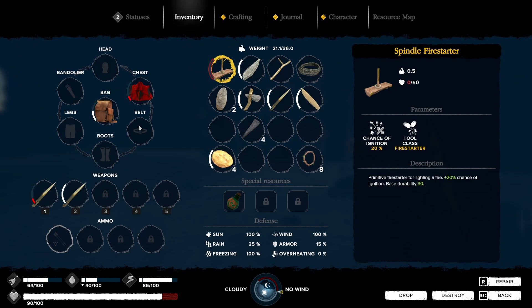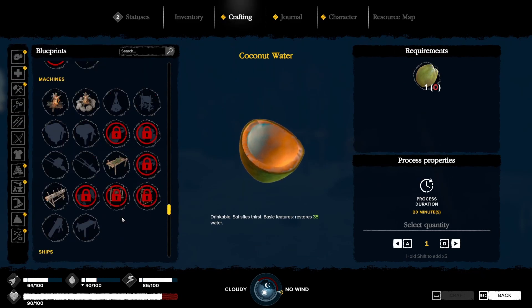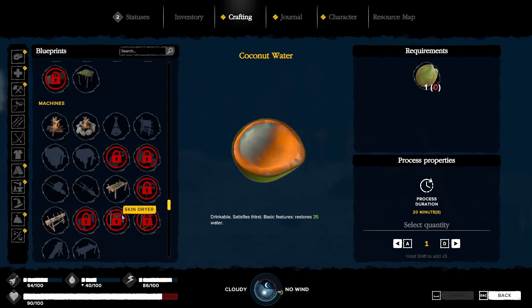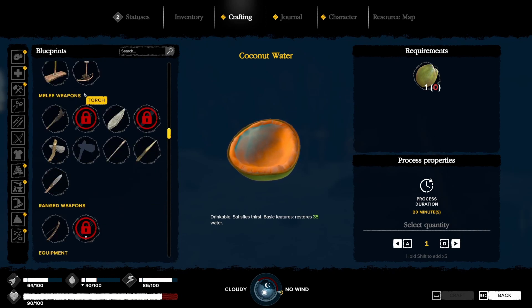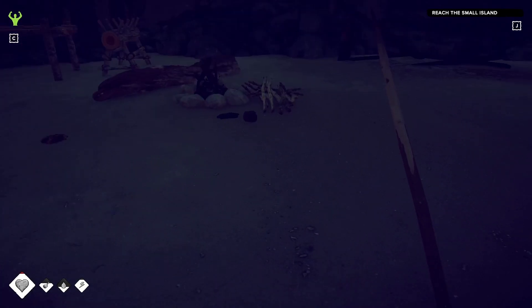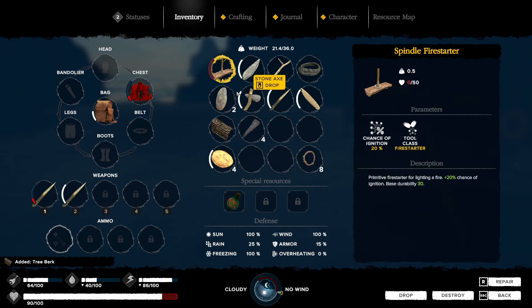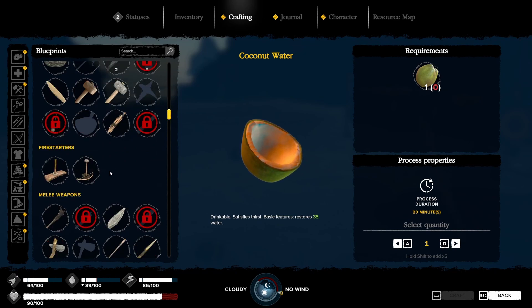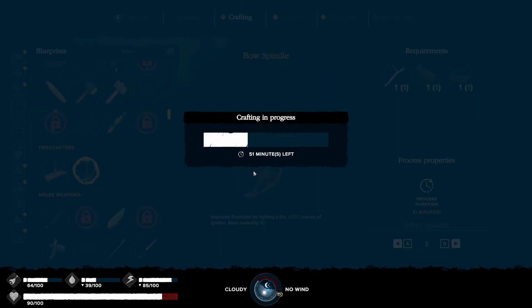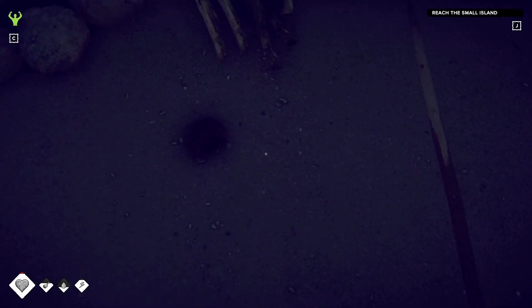I have to craft one of these — or do I want to craft a better one? We need one bark and one stick. I have a bark left right here. Let's craft that sucker instead. So now we should have a better chance of getting it lit.